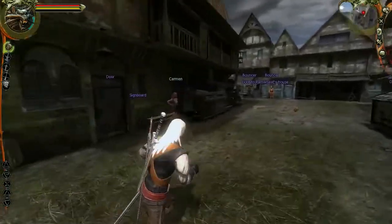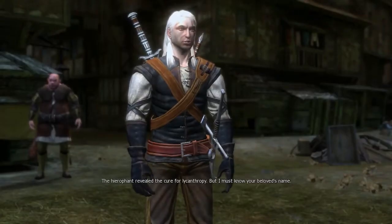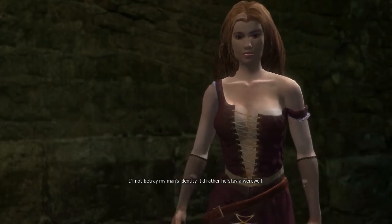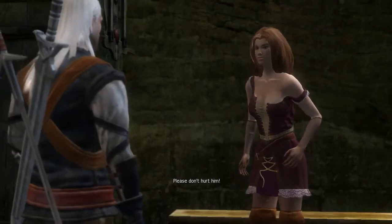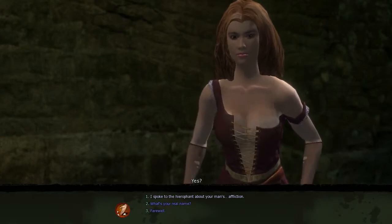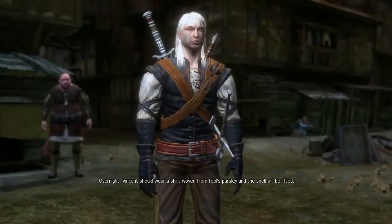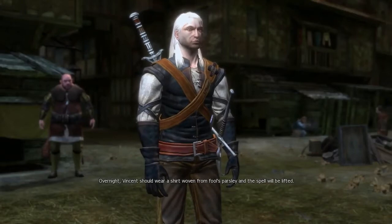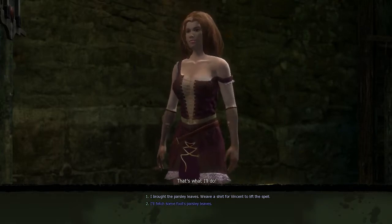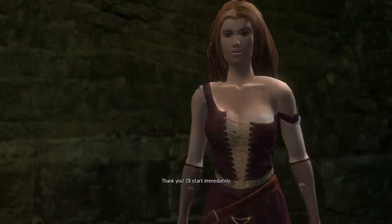Need to speak to you about your man. You've returned safely. The Hierophant revealed the cure for lycanthropy, but I must know your beloved's name. I'll not betray my man's identity — I'd rather he stay a werewolf. Carmen, I already know that Vincent's the werewolf. Please don't hurt him — I'll try to help him. I spoke to the Hierophant about your man's affliction. Overnight, Vincent should wear a shirt woven from fool's parsley and the spell will be lifted. I brought the parsley leaves — weave a shirt for Vincent to lift the spell. Thank you, I'll start immediately.